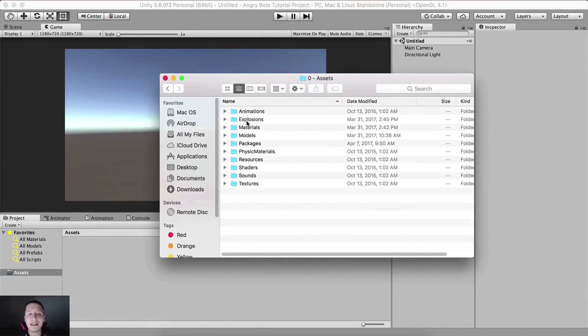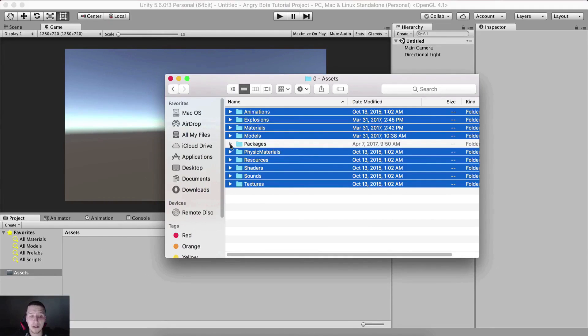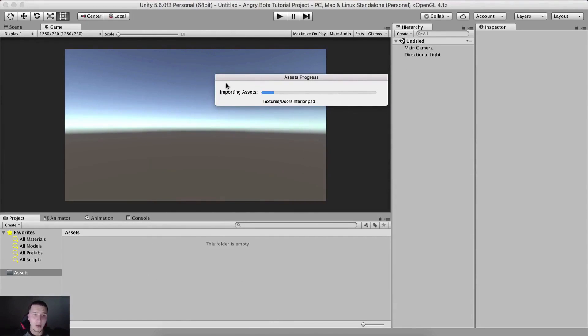Here I have all of the assets that I already mentioned - the download link is in the description below. Get the assets from the link and what you're gonna import is everything here. Select everything except for the packages folder - we are not gonna import that at the moment. Select all of this, drag and drop it into Unity and wait for Unity to finish importing. As you can see we have a lot of textures, models, and effects to import. Just wait a little bit - this is normal, depending on how large your project is it will take some time.